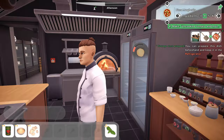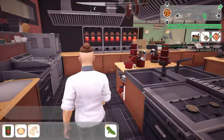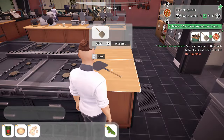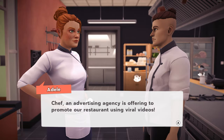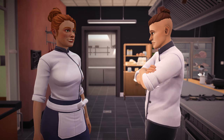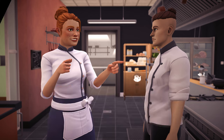The oven is already lit up - doesn't that look fantastic? I bet it's hot there. You'd never have the pizza right next to the fridge, that seems like a bit of a mistake. There it is - look at that, how awesome is this? An advertising agency is offering to promote our restaurant using viral videos. They'll take care of the promotion if we pay them, of course. Maybe I should learn a dance or two. I'll call them right away - I'm sure these videos will bring lots of customers.